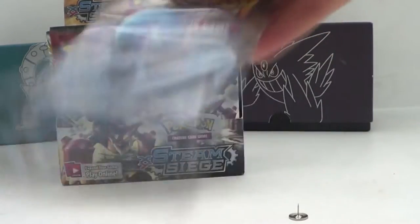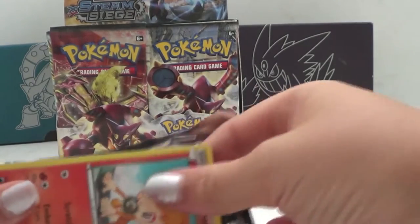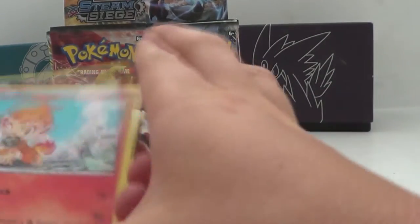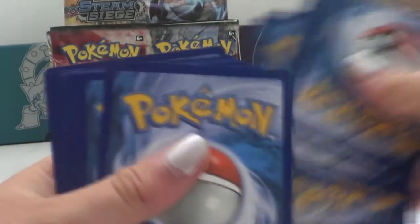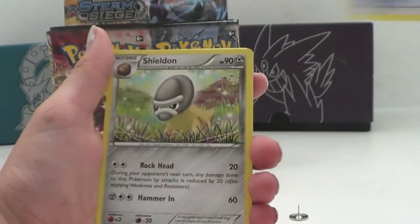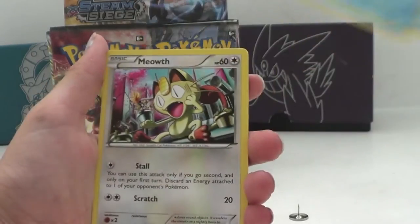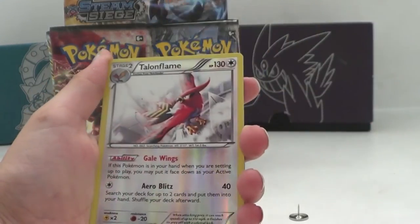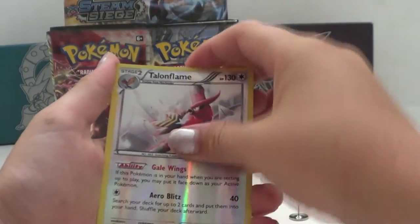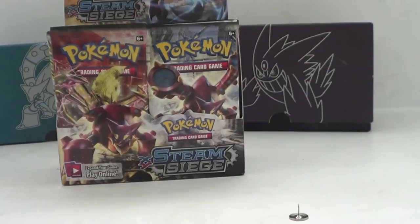One more — another pack with Gardevoir on back, that's something good. I got a D-Watt, Steelix Spirit Link, Shelgon, Chimecho, Rufflet, Shellos, Cruncher, Meowth, a rare Amoonguss, Hollow Town Map, and third rare is a regular rare Blastoise Hound. Not very good pulls. I'll be right back.